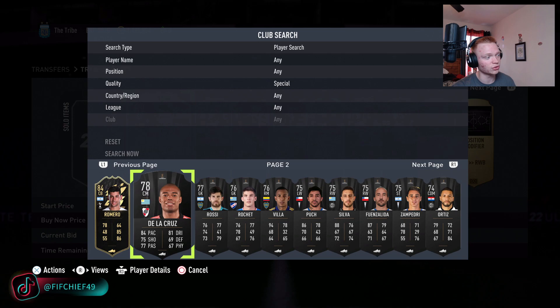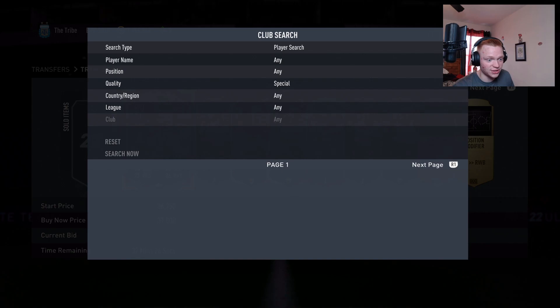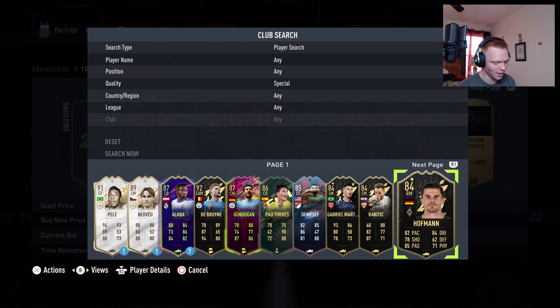If you have a bunch of coins, this Romero is also 17,500k — we're going to make 5k on that card as well. You just sit here, forget about these cards, and all of a sudden you're making big coins. I've got three more here, let's take a look at their prices — this is something so simple.